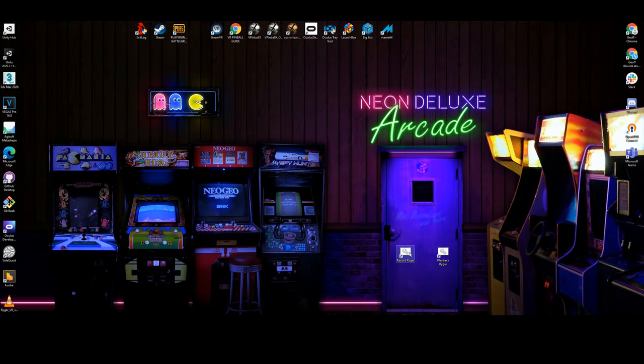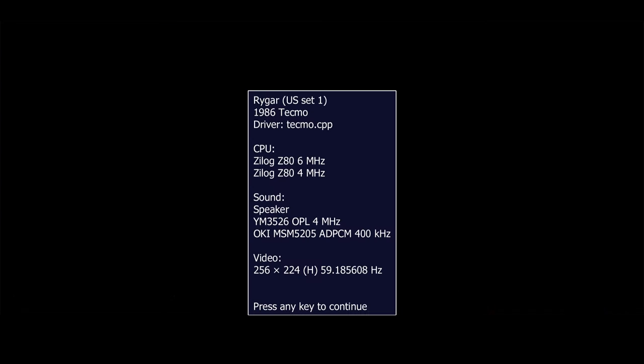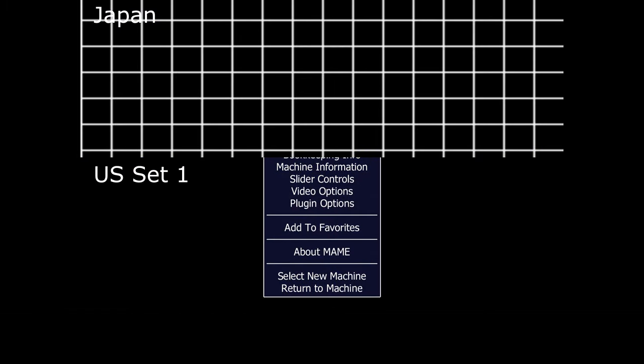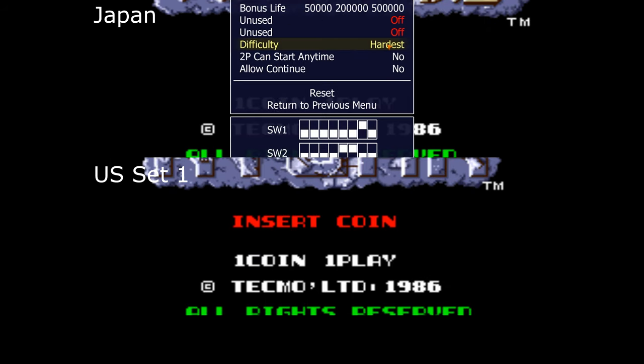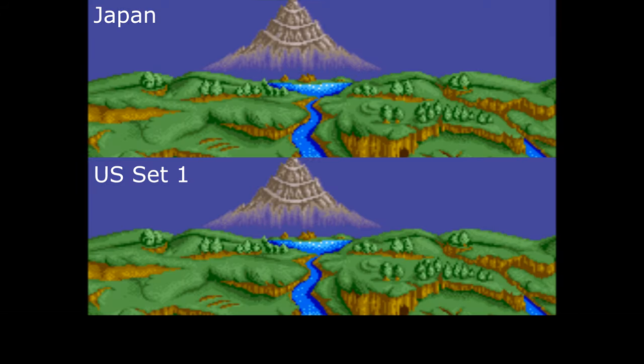Today I'm going to show you the difference between the Raiga US set and the Japanese set. We'll start with the US set. I'm not going to show you all the differences — I'm going to show you the differences in difficulty at the hardest level. So we're going to be playing this at hardest difficulty, and I'm going to show you something very specific to do with the speed of the crawlers and the blue guys.